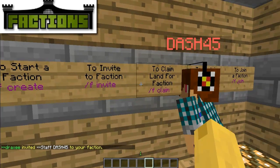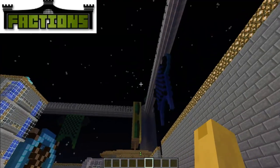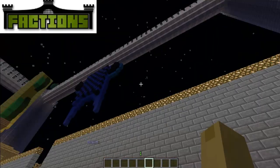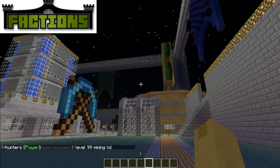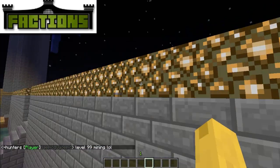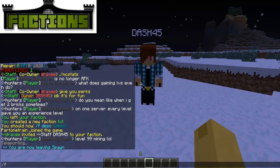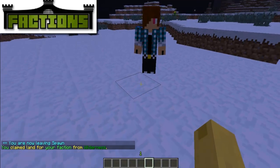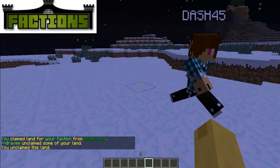Let me show you how we do that. He's gonna claim this land — right here. You can also unclaim land by doing slash f space unclaim. Now let's go back to the faction commands.